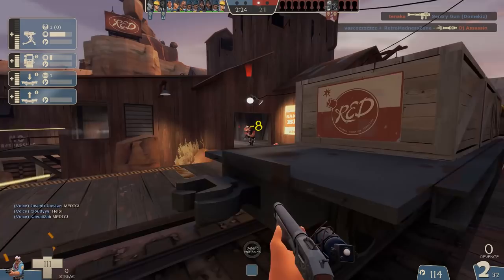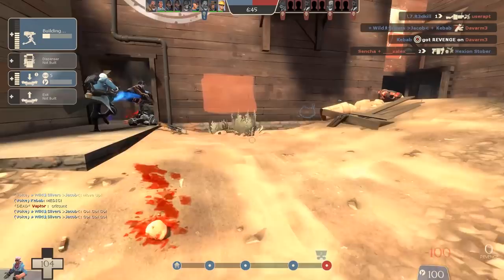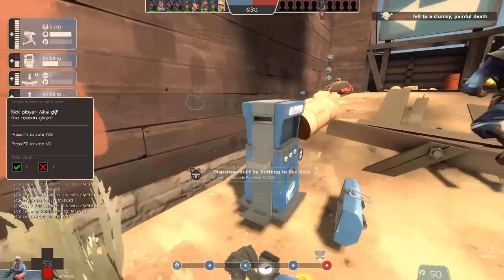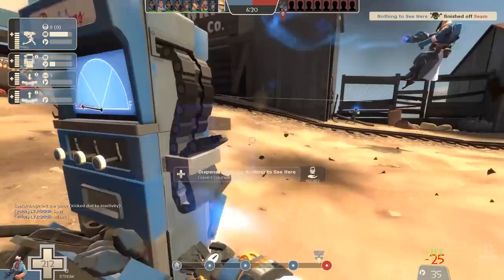Number two: build, fight, build. This is a bit of a personal playstyle I have. Before I've built my base, this is kind of the mindset I have. First, I want to get all my buildings down as soon as possible — one of each. Here on Upward pushing onto the last point, the first thing I do is quickly whack a sentry down to cover my back, then a telly, then a dispenser. Now I've got all those down, I'm just going to take a second to help hold the front line. That's what I mean by build, fight, build.